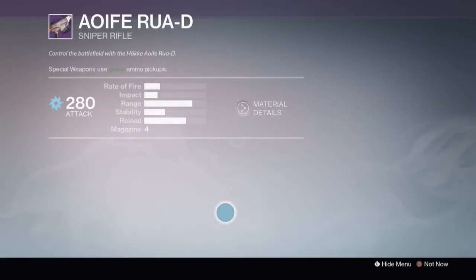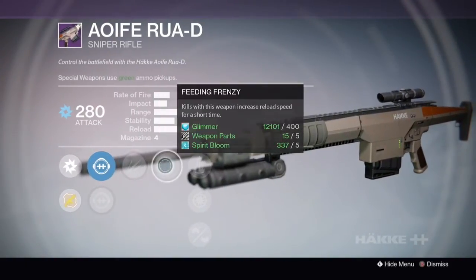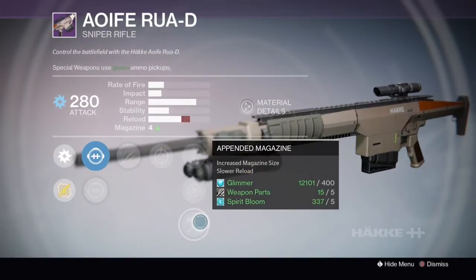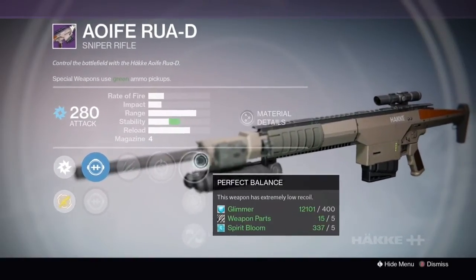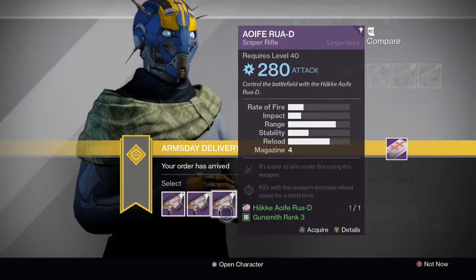Last but not least we have another Low Zoom Scout, a Raptor Standard Zoom, Unflinching, Feeding Frenzy, Perfect Balance, Snapshot and Appended Magazine. I would say go for this one — Low Zoom plus Unflinching makes that the best option this week. Number 3 is your Sniper of the Week.